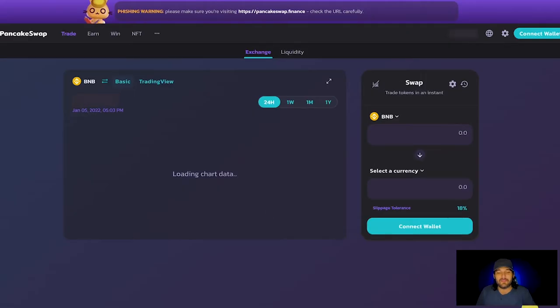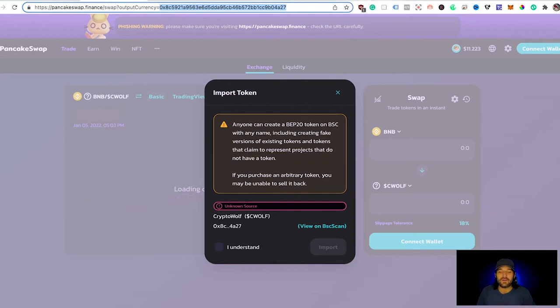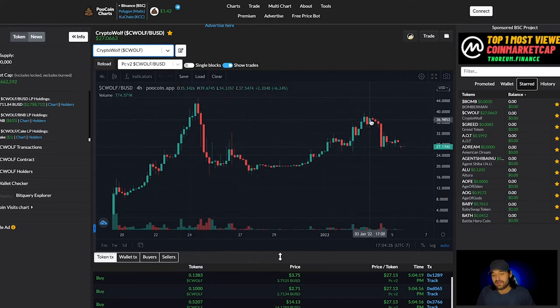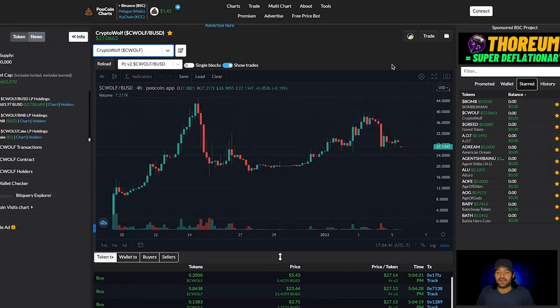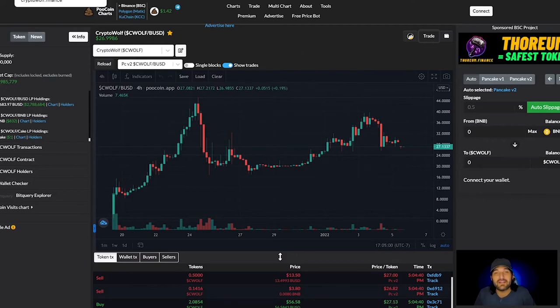That takes us to PancakeSwap. I don't like PancakeSwap because I can't see the chart. You always want to purchase a token using the token ID — it's the most important thing. Grab the token ID from the URL, go over to PooCoin, and paste it in the search bar. You can see the initial spike came down, found the floor, and cruised back up. Also be aware: for the first 15 days you do not want to claim your rewards because there is a tax that comes with it.